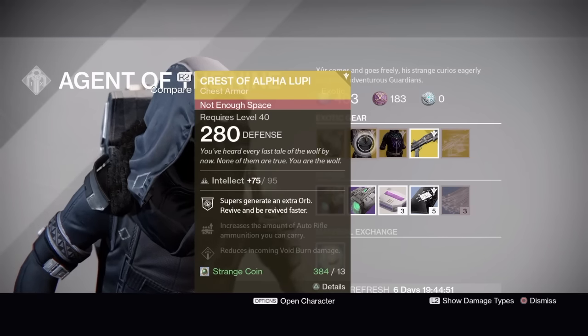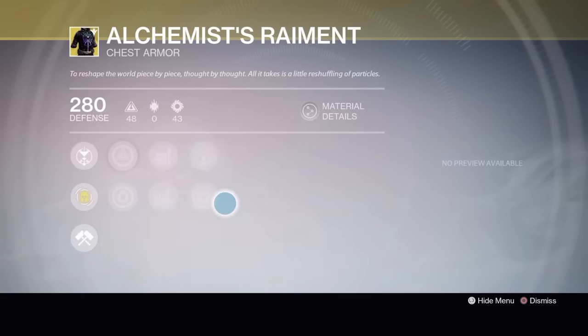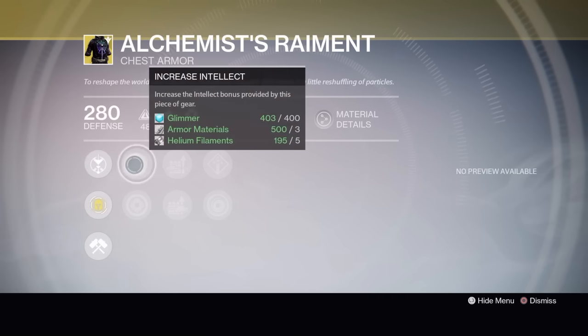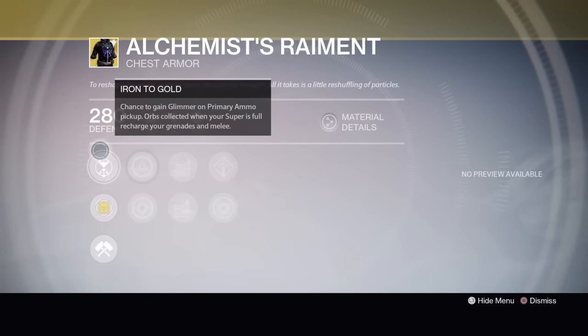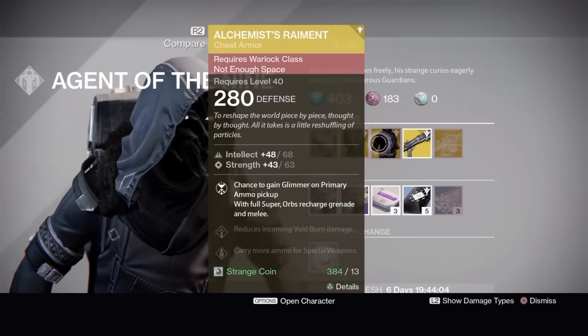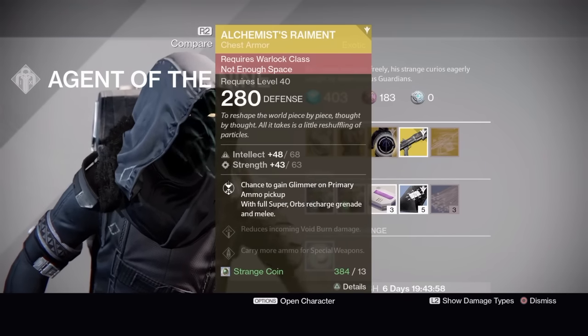Warlocks have the Alchemist's Raiment chest armor. Its exotic perk is Iron to Gold — chance to gain glimmer on primary ammo pickup — and orbs collected when your super is full recharge your grenades and melee. It's got increased Intellect or increased Strength, special ammo or heavy ammo, void burn defense or void armor. Worth picking up if you need glimmer. Orbs recharging grenades and melee is always good on a Warlock since they've got overpowered melees and good grenades. It's a good first exotic or a good backup exotic.